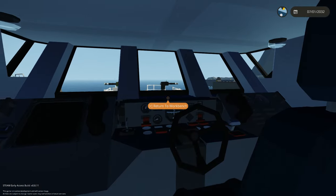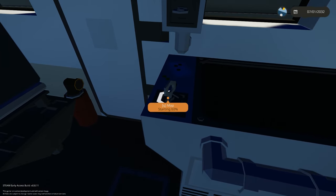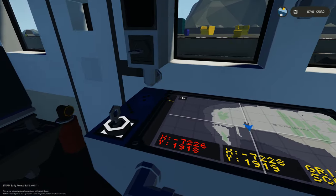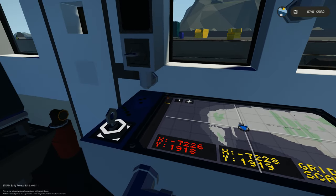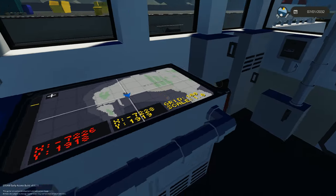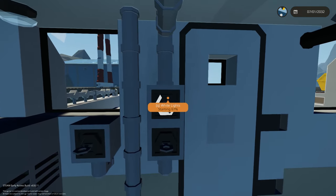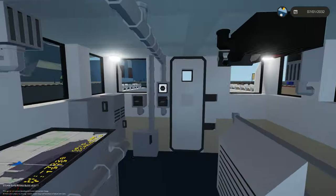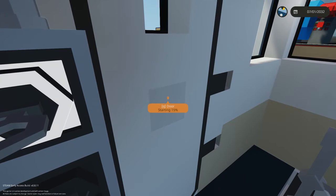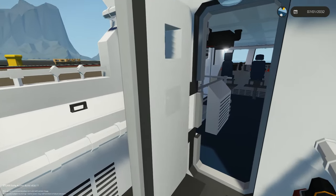The bridge is not very large but has quite a bit of detail in a small area. There's a whole map over here with all the functions — some objectives or something — and ship heating controls. Everything is running quite smoothly after the update. Let's check out the back area before we start the ship.